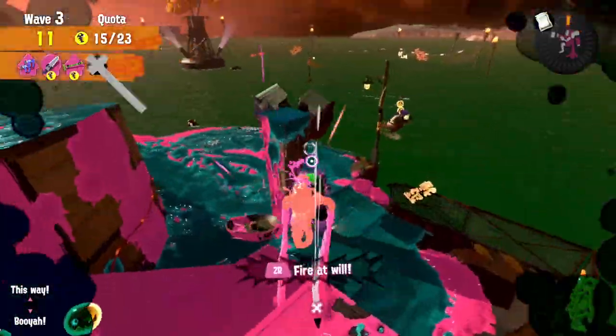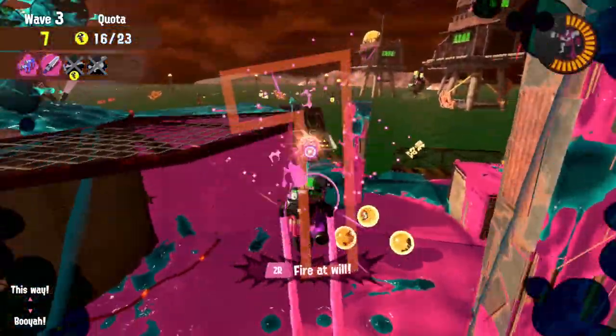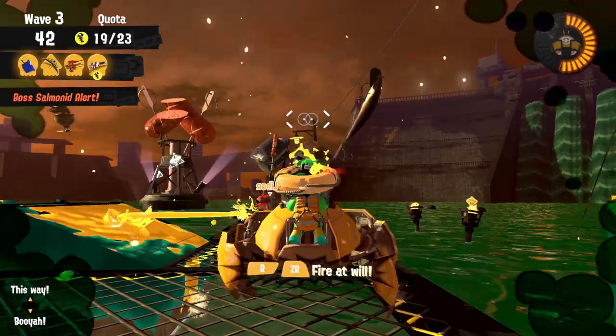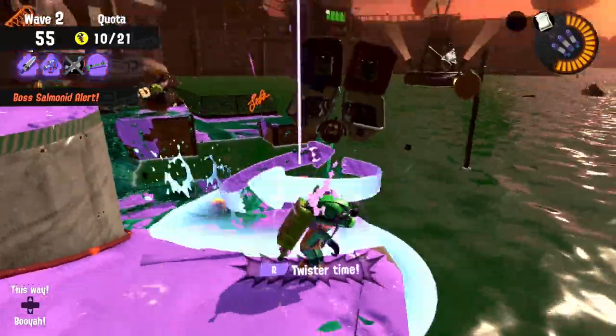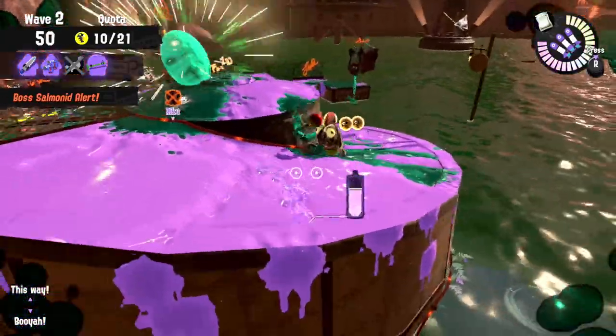The easiest way to handle Flyfishes in case of an emergency is to use your special. Most specials can destroy the launcher if you aim at them, such as Inkjet or Ink Vac, or you can even target Triple Inkstrike on them. There are also special weapons like the Explosher that can aim its shots into the launchers to destroy them — though I never tried this myself so maybe someone in the comments can confirm it.